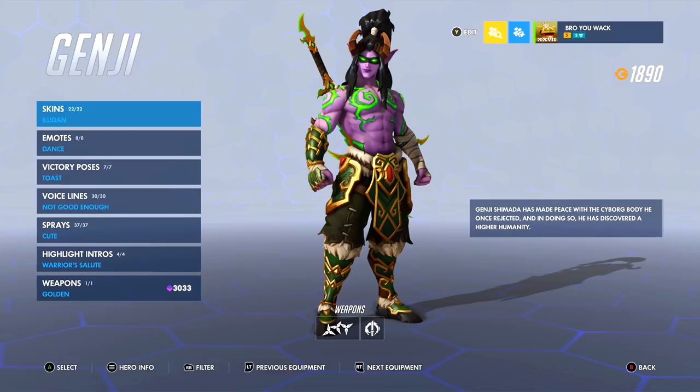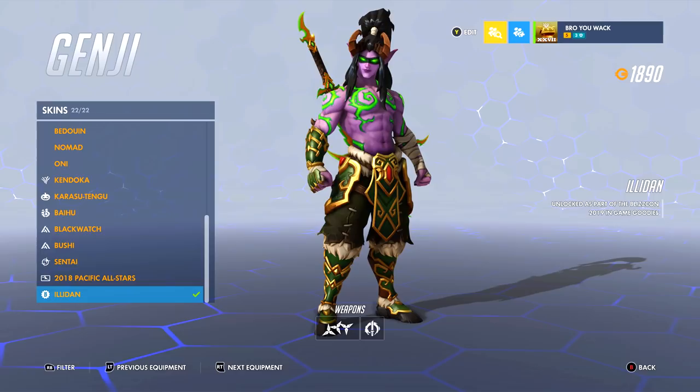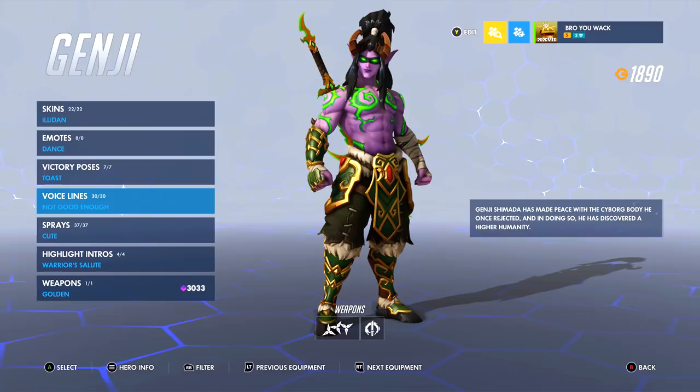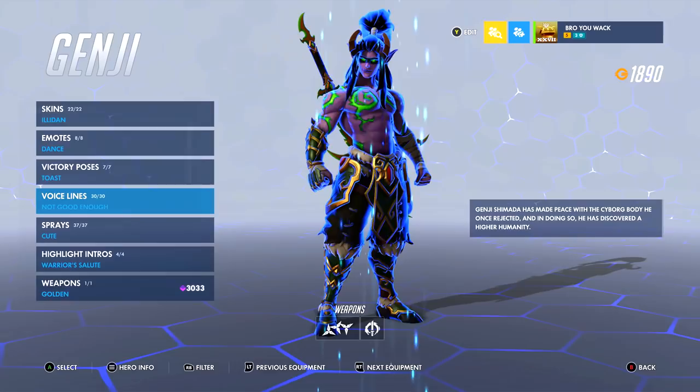Alright, weebs, your favorite hero is finally here — Genji. I love everything about him. Even his rare and exclusive skins: the 2018 Pacific All-Star and Illidan are two of the best. I use Illidan the most because not many people have it — you had to go to 2019 BlizzCon, and I got invited by Blizzard. Once they release this to the public I'll be sad, but until then I'm flexing. A lot of people use Blackwatch or Bushi, which are fantastic, but Illidan is pretty fire.